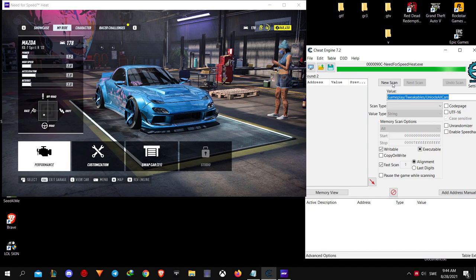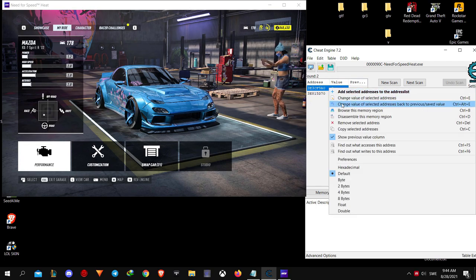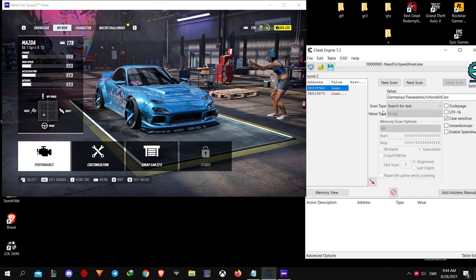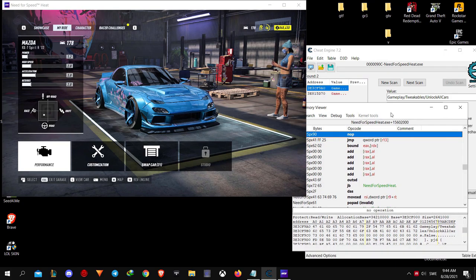When the scan is completed, you should have two results like I got here. It's important to right-click on the one under the value, and then select Browse This Memory Region. It will open a window. From here, look for Gameplay/Tweakable/UnlockAllCars with "false" in front of it.